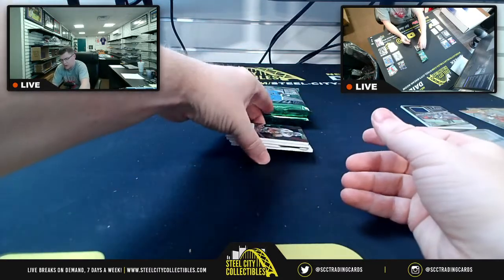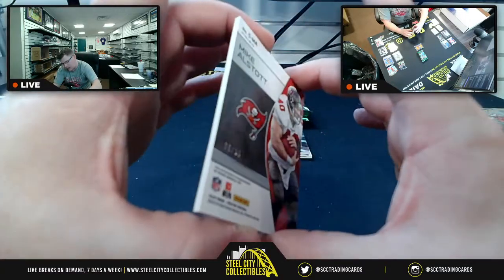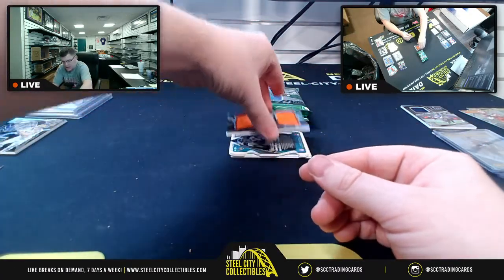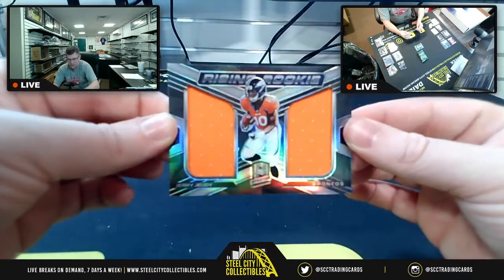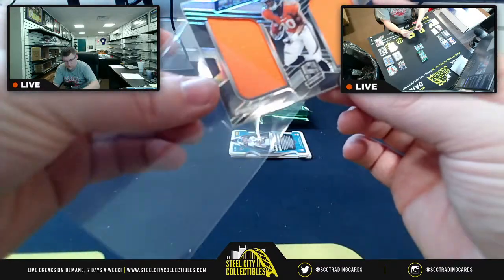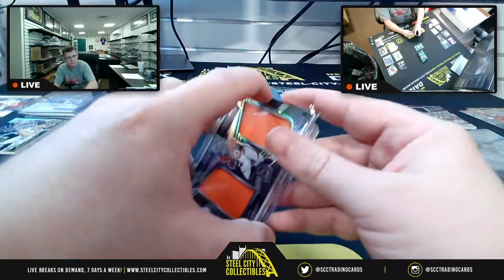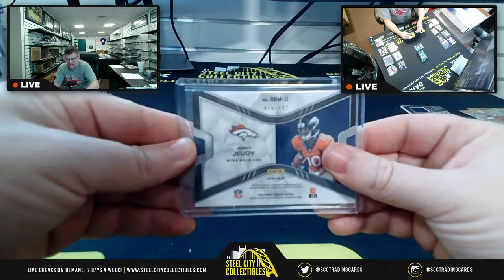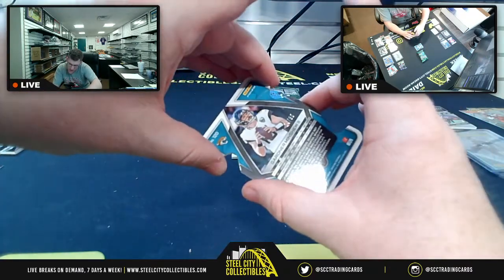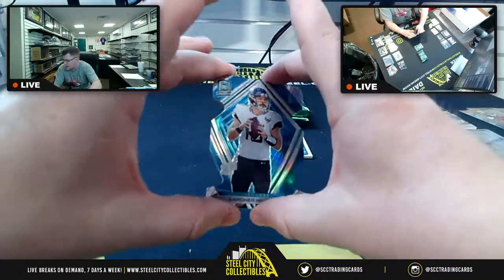You're going to have a signature from Mr. Mike Alstott, 8 of 35 for the NFC South. Out west, AFC West — dual patch for Jerry Jeudy Rising Rookie, 16 of 149. AFC West is Martin. Then you've got a die cut, 24 of 50 for Gardner Minshew, AFC South. So Gardner Minshew, Jags, AFC South.